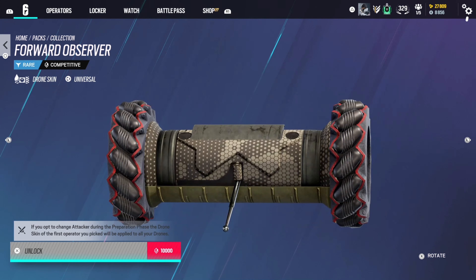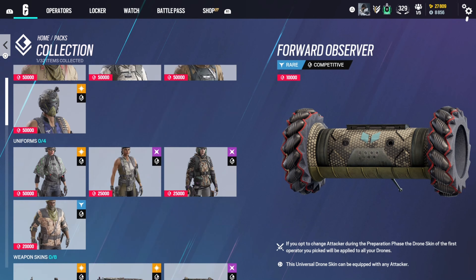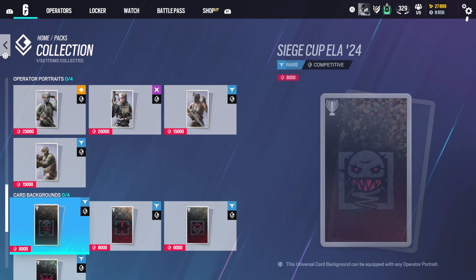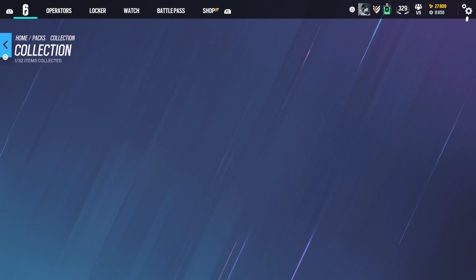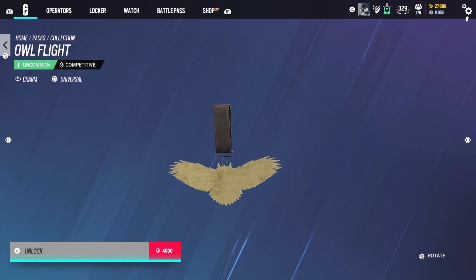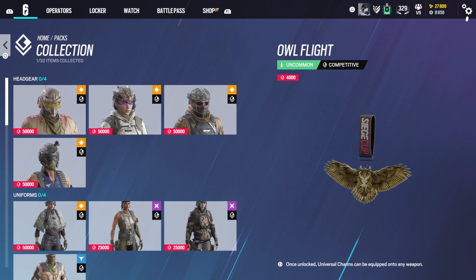You can only buy these with competitive coins. As of right now, you cannot buy them with renown or R6 credits, so you can't spend real money or in-game money. You can only earn this from playing ranked or from playing Siege Cups. The Siege Cups are in beta right now, so for console players, the only way to get this is by playing ranked — you'll get those competitive coins at the end of the season.